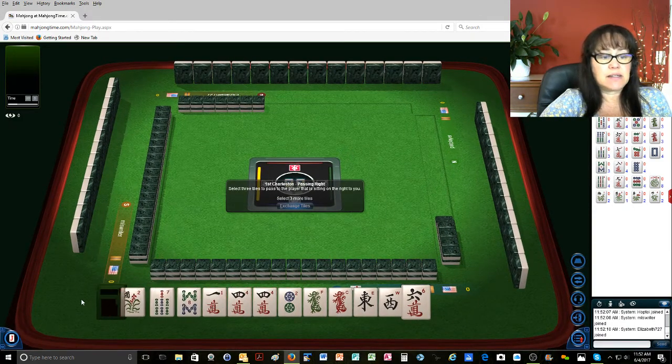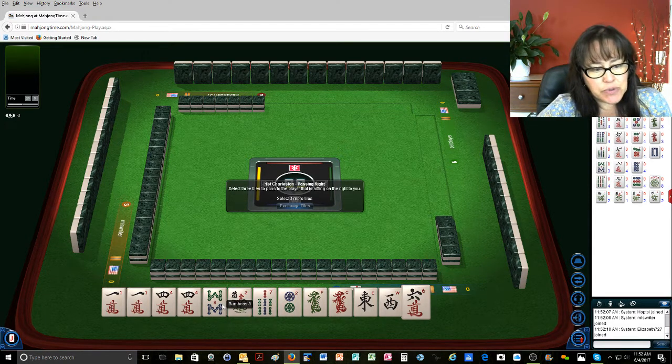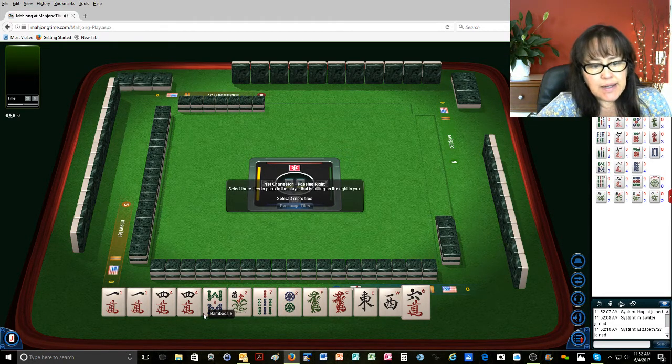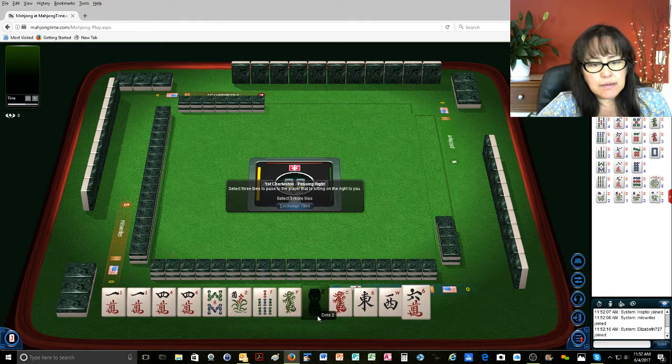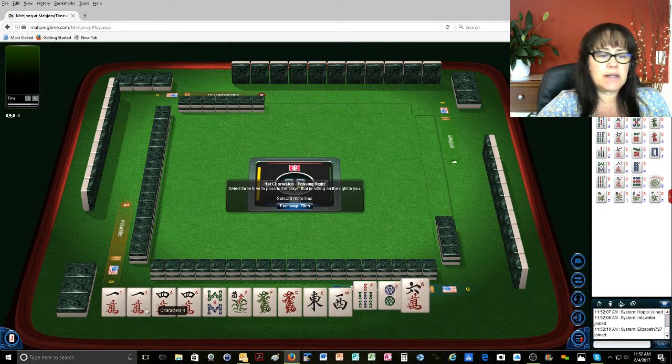We're going to try for consecutive. We've got to fill in here, but that would be leveraging all those multiples. Maybe I could get a nine crack. I think we'll try for maybe a like-number situation as well, in which case I'll keep the reds and I'll keep the east and west. We might have to sacrifice one of those. Here we go.